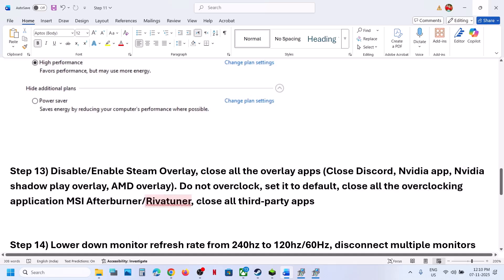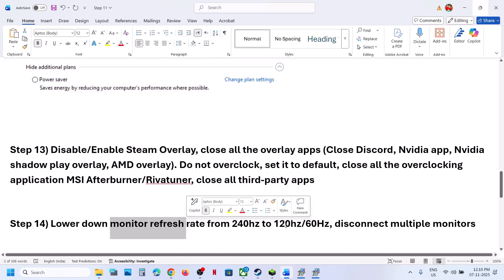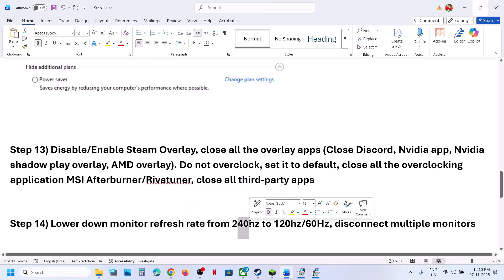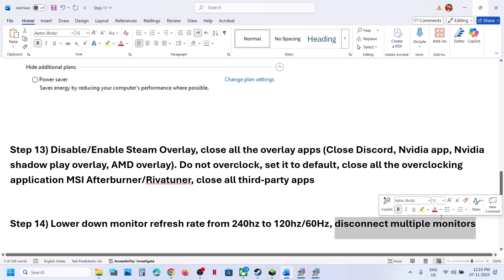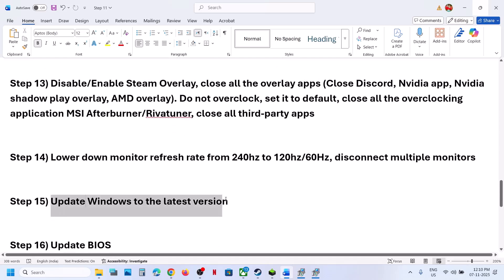Close all kinds of third-party applications and services, then check. The next step is to lower your monitor refresh rate. For example, if your monitor is at 240Hz, try 120Hz or 60Hz and check. Also, disconnect multiple monitors and try launching the game on a single monitor.